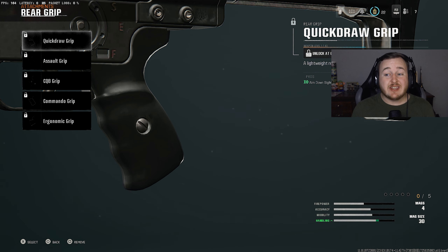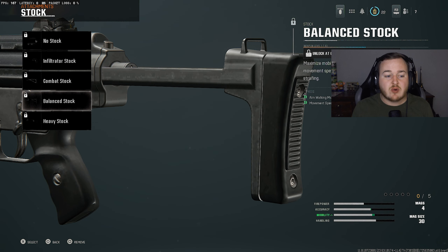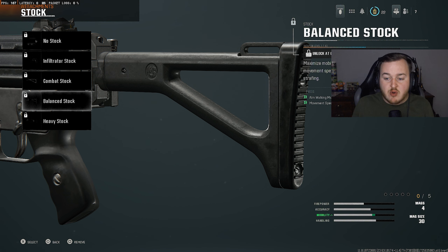For the rear grip, I'm adding the Quick Draw Grip for the aim-down-sight speed. On SMGs the sprint-to-fire speed is already good, but the Quick Draw Grip lets you aim down sights faster, be more aggressive, and tune faster off a sprint. Combined with the magazine giving ADS and sprint-to-fire speed, and with this weapon getting a buff, it's going to be super nasty. For the final attachment, we're running the Balance Stock again — movement speed, aim-walking movement speed, moving fast, being in people's faces and aggressive. With the MP5, being aggressive is going to get you a crazy amount of kills.